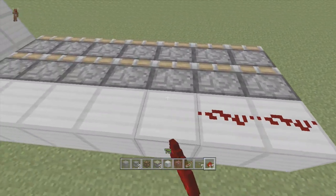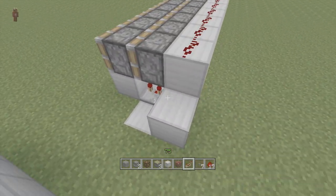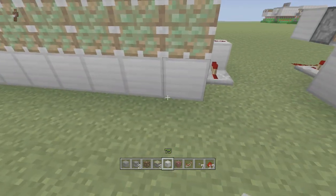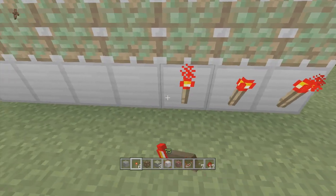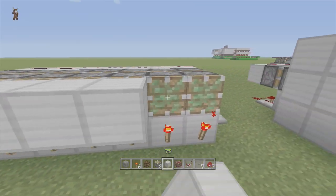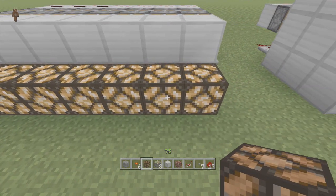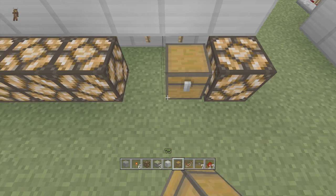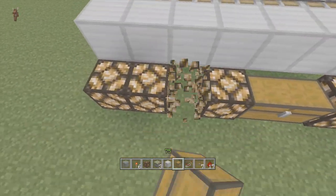Come a block down, put some redstone dust going down a block, then put a repeater right here. We're going to need torches, so put torches all in front of the sticky pistons, and then put blocks up above all these sticky pistons. You can put whatever you want down here — like I put redstone lamps, but you could also put hidden chests here. Just be aware you'd be able to see those redstone torches, but it's a cool way to make hidden storage.